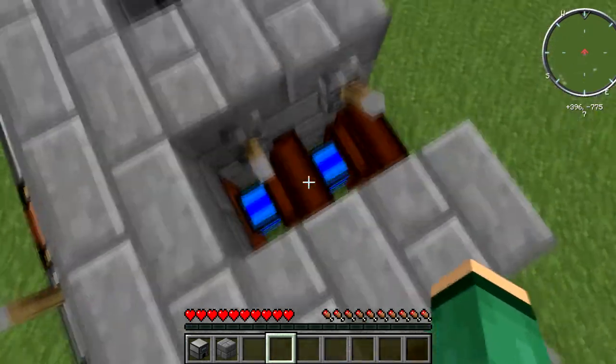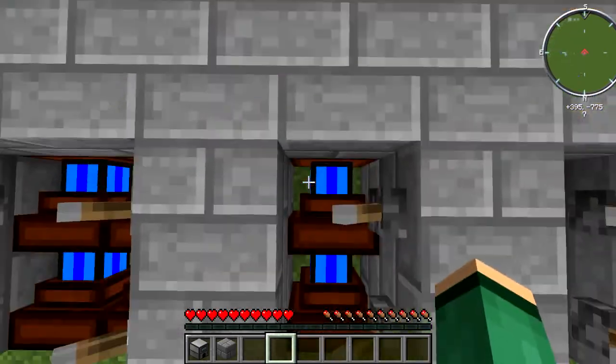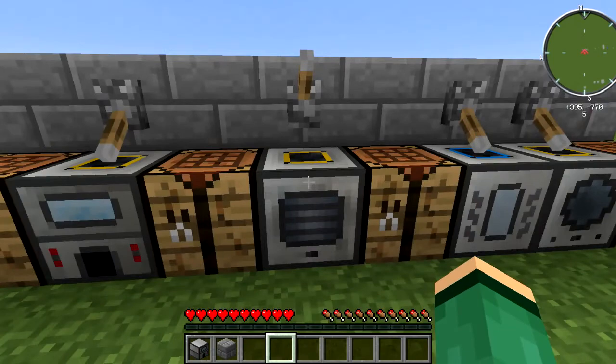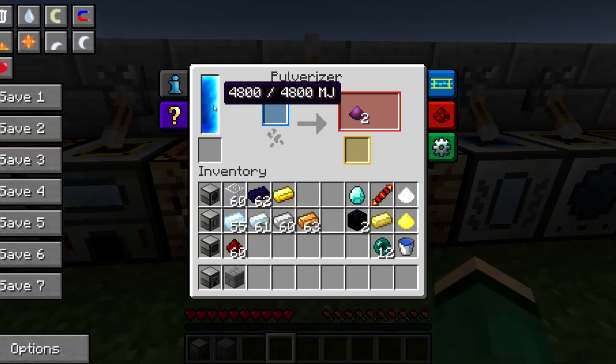The power I'm using is Pete engines — these are a Buildcraft edition, so use any of those engines; they'll work. The higher tier engine, the more energy you'll output. It adds this thing called MJ, or Minecraft Joules, and it fills up the machine's internal storage.